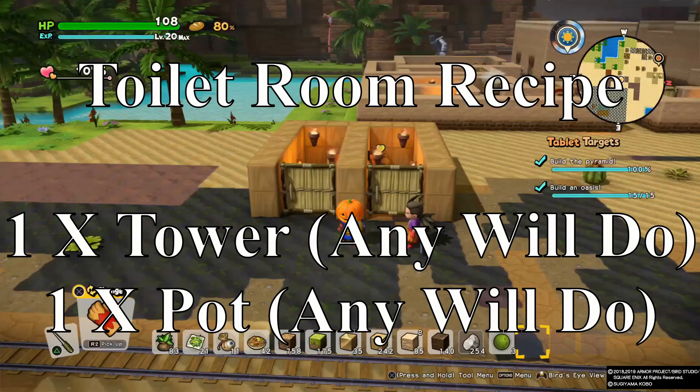Next up is the night soil. There are two methods to farm it, both of which are required for the worm food. You need two night soils in order to make one worm food, as long as you also have the grass seed.